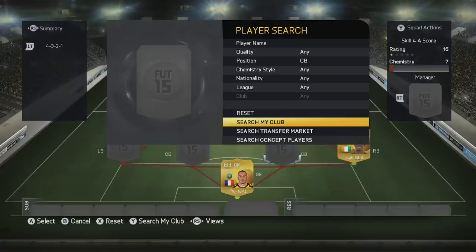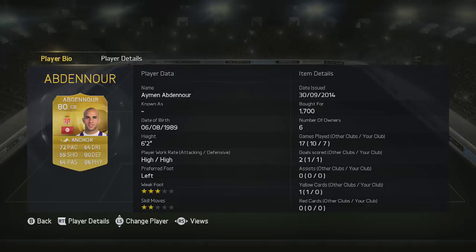We come to the first centre back and we've got Ayman Abdenor. Decent guy with high work rates — loves that high defensive work rate. Definitely a solid monster, decent height at 6'2", with a decent physical side as well.